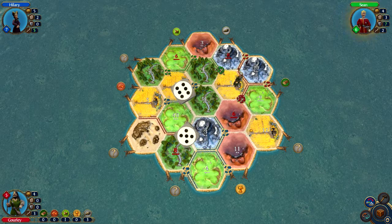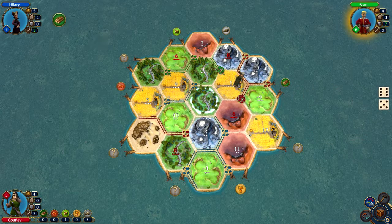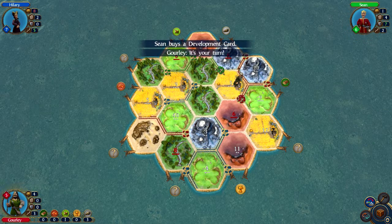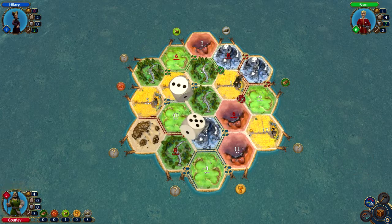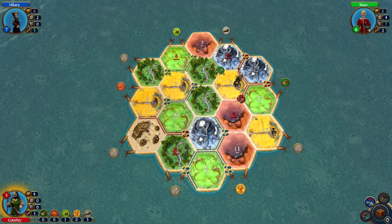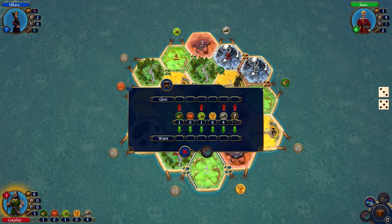Eleven — I'm on eleven, right? No. I'm at eight, nine, ten. What do we need to win? We need that there. I would like to get a city there, maybe. What can we trade? Probably nothing for ore — people are so stinky. We need a brick and a wheat. Again.